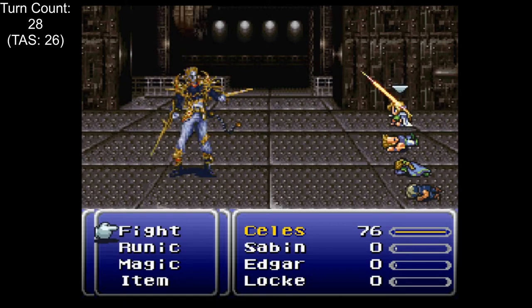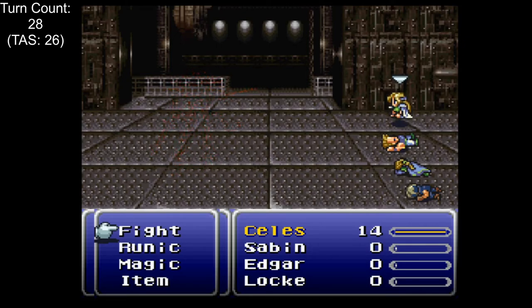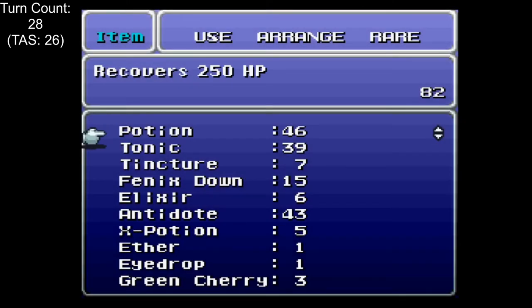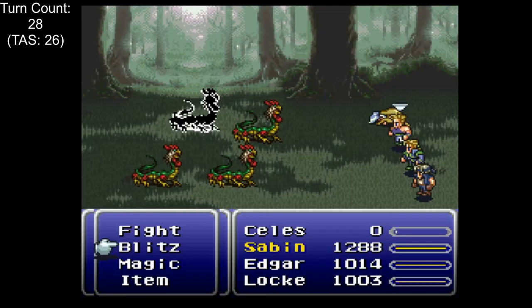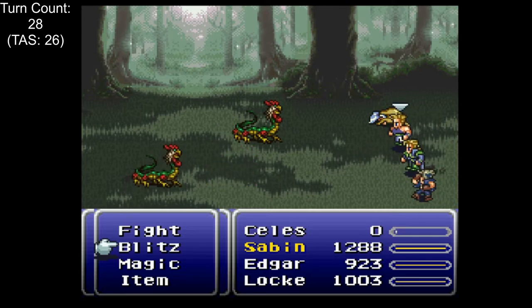In a cruel twist of fate, we're given the Flamesaber as a rare drop instead of the common Blizzard drop. I was a bit salty about this since half the reason for fighting him was to get the Blizzard, but I can't complain given my other luck on the run. After another hour and 45 minutes in the forest with Celes dead, we hit the arbitrary benchmark of 1,000 HP on every character, which I decided was probably just enough to finish the Magitek facility — and that guess turned out to be pretty much bang on.